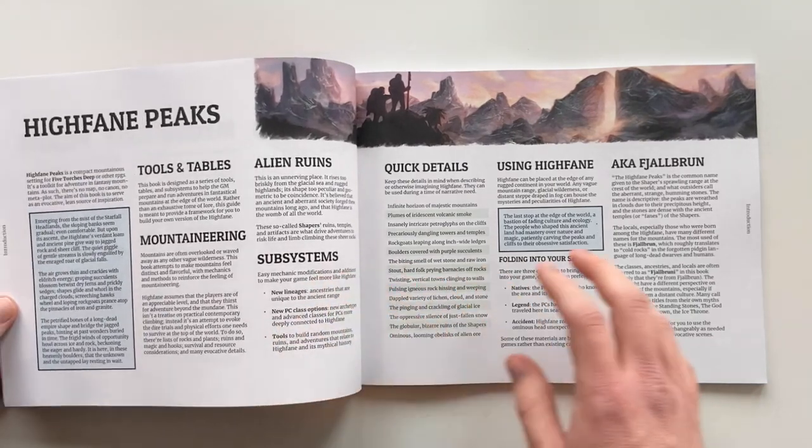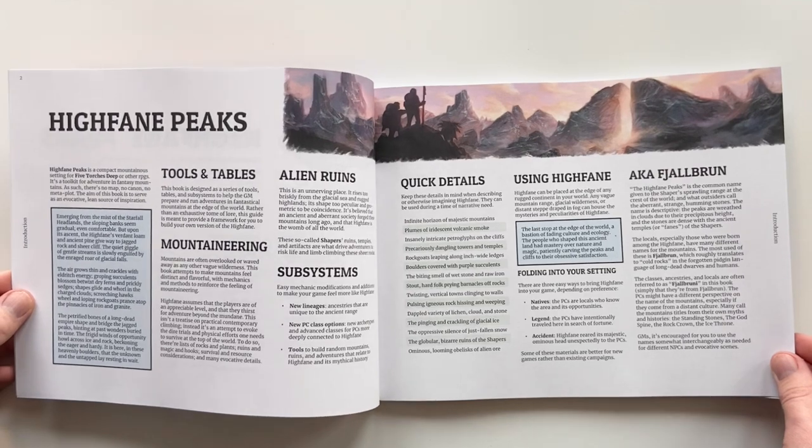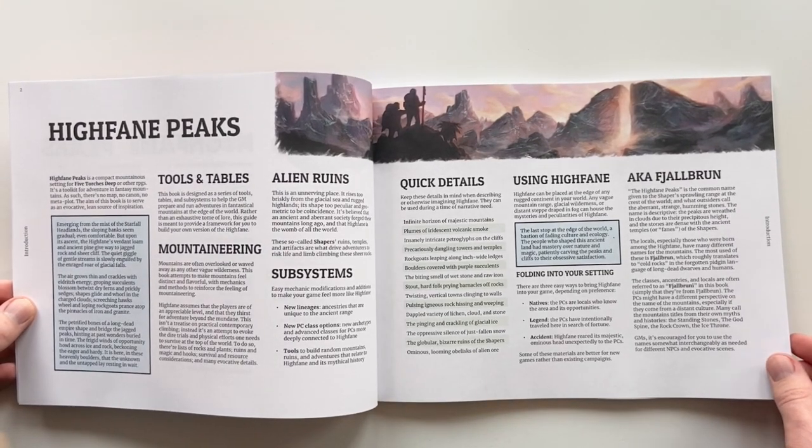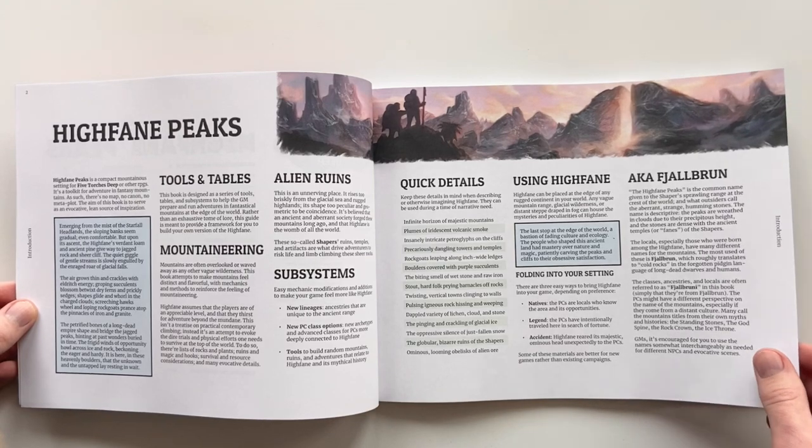This intro part has a bit around the kind of summary for the GM and the group to know. All the art in the book is by Jake Sciano again, so just kind of quick hit details here.